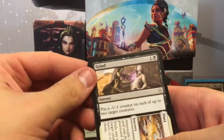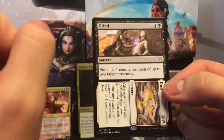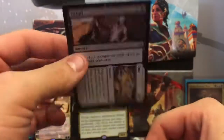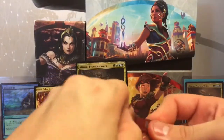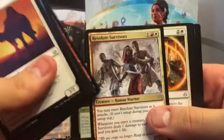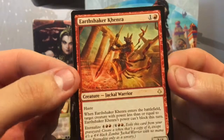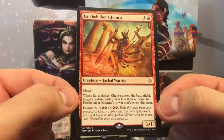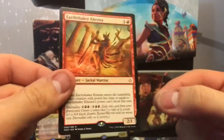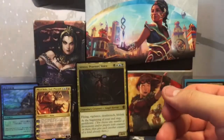Here we have Grind//Dust: Grind is a black sorcery that puts a -1/-1 counter on up to two target creatures, and Dust is the aftermath sorcery that exiles any number of target creatures that have -1/-1 counters on them. Not a bad pseudo-board wipe. For the rare, I really like Earthshaker Khenra — I like the jackals coming back. It has haste, and whenever it enters the battlefield, target creature with power less than or equal to this can't block. Then eternalize for six, making a 4/4 copy. Not too bad.